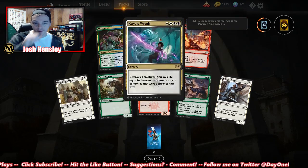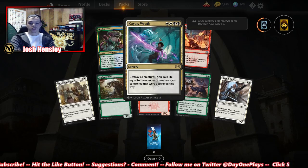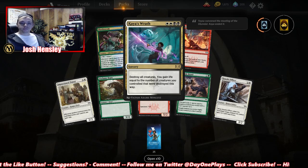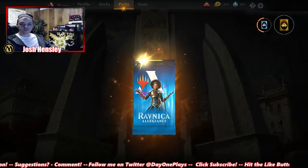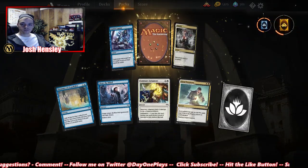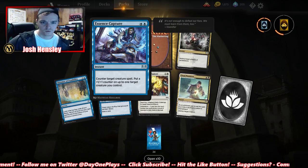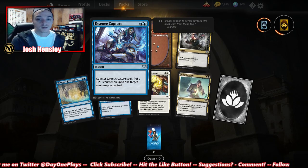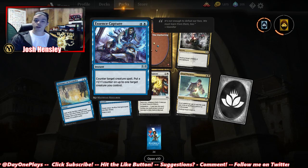Hyas Wrath — destroy all creatures; you gain life equal to the number of creatures you controlled that were destroyed this way. Board wipe for four — not bad. Essence Capture: counter target creature spell, put a +1/+1 counter on up to one target creature you control. That's really good.